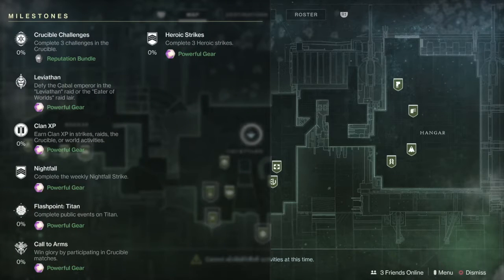First off, we'll look at our milestones. We got our Leviathan Raid, we have Clan XP, we have our Nightfall, the Flashpoint for the week is on Titan, we have Call to Arms for some Crucible and Heroic Strikes, so do all those things to get powerful gear this week.